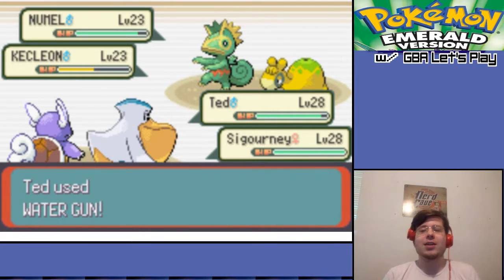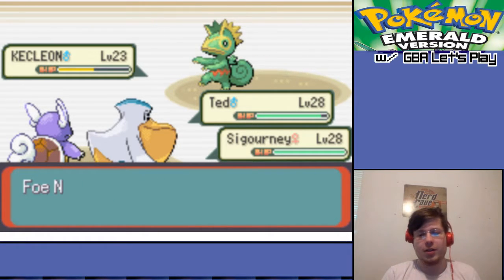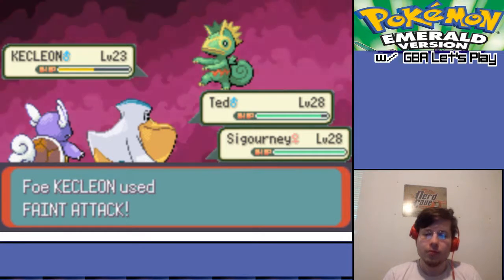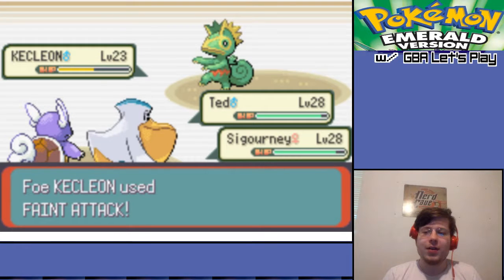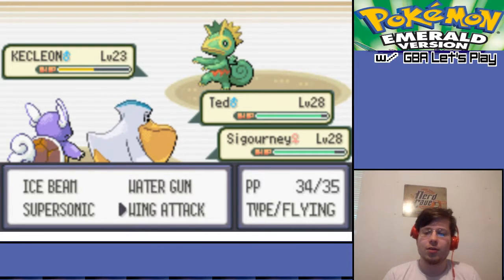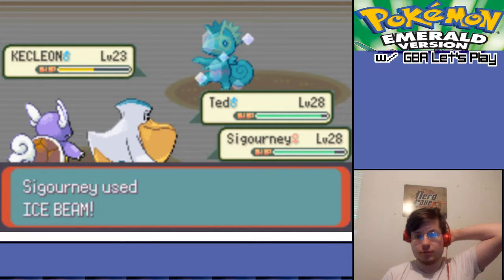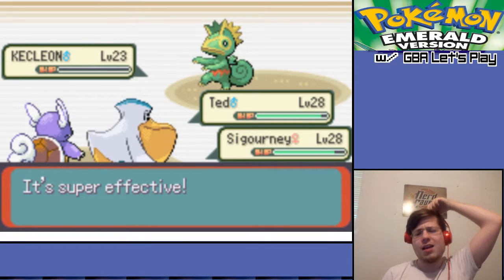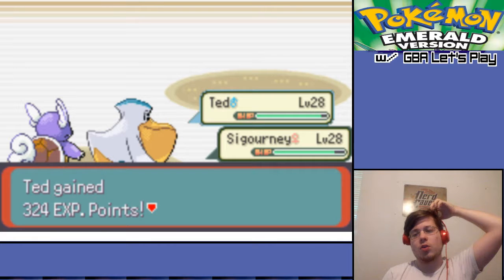In double battles, like, on the wrong target - because the water gun arcs super far and the wing attack goes really short. It's funny. I know that there's Kecleon on those flamethrowers, that's why it's here. But why is it here? It's to introduce Kecleon early, I guess, so when you encounter it later on, you know what it is.